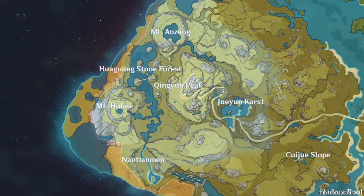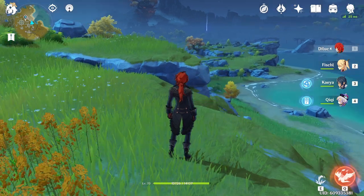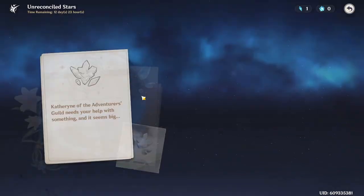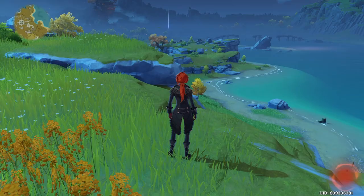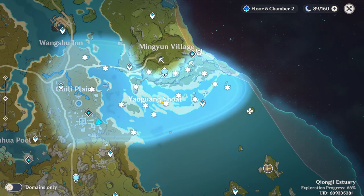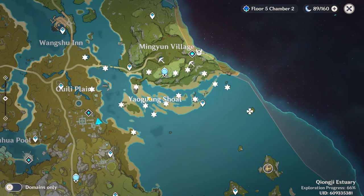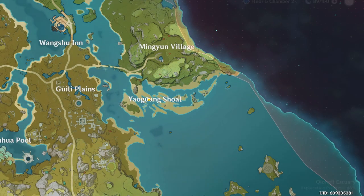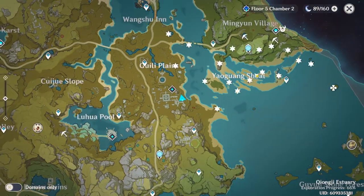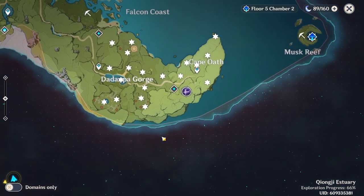The first place we've got is the Cape Oath area in Mondstadt, and that has 19 shards we're going to be hunting down. The next one is the Qingyong Peak area — that's the largest and most annoying area, with 21 shards we'll be looking for. And lastly we have the Shoal area south of Mingyong Village, and that has 17 to 18 shards. But the first one we're going to be jumping into is the Cape Oath location.